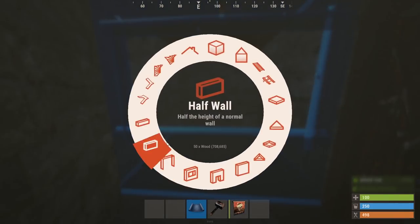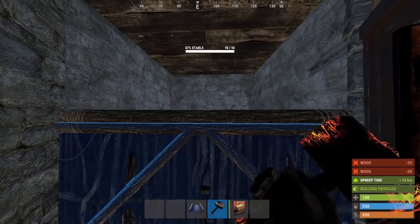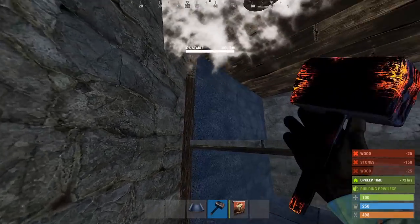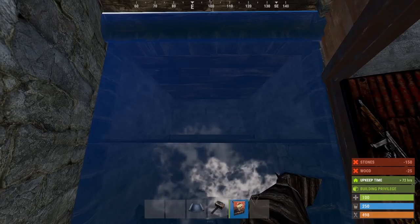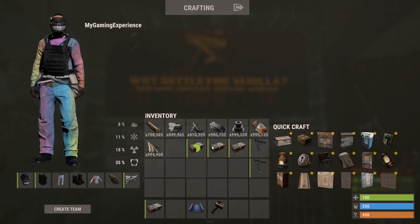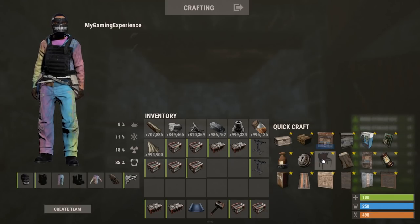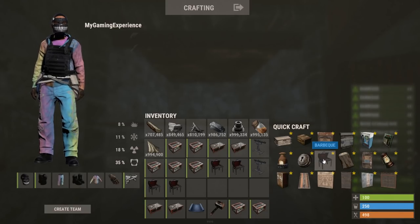Our first loot room. We're going to use this loot room design multiple times within this base, so I will show you how to build the whole thing right now. In total for each loot room, we'll need four large boxes, seven small ones, four barbecues, and two shotgun traps if you want to use the traps.